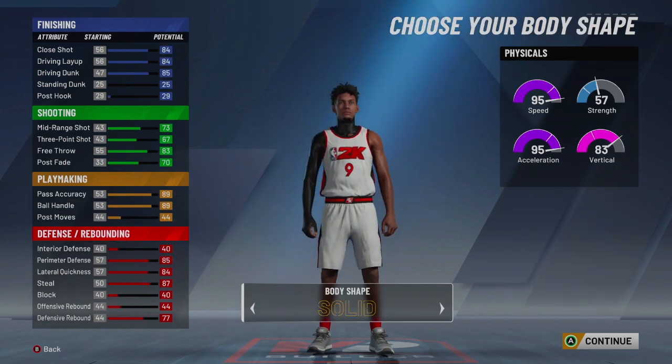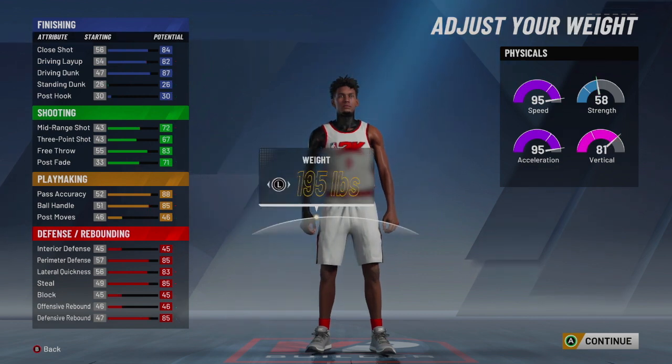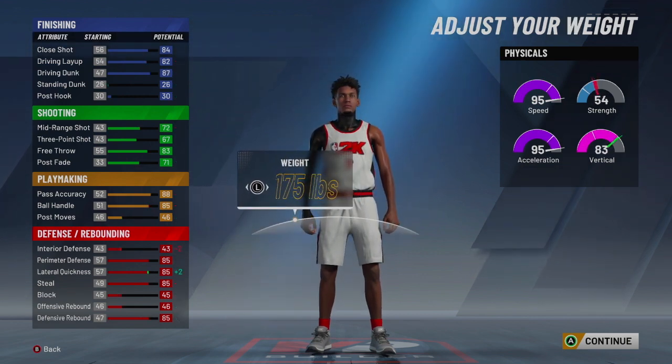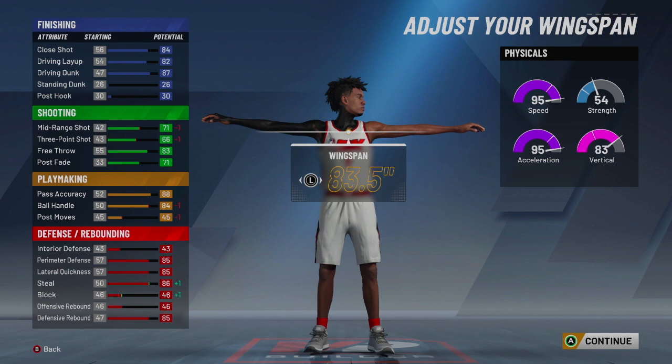For the body type, I chose compact — I do that on all my players. Make them 6 foot 5. Lowest possible weight so you're fast and get high acceleration and vertical. For the wingspan, it's going to be 82.6.